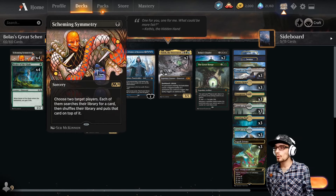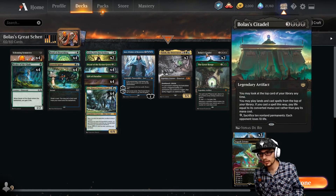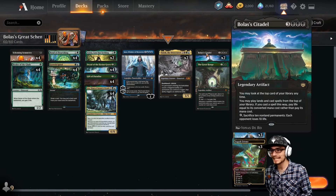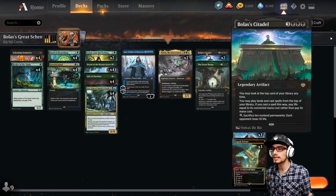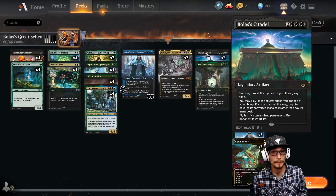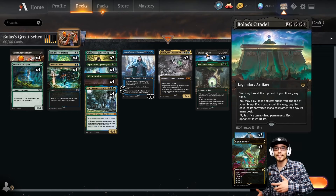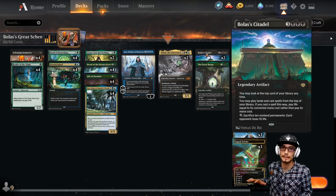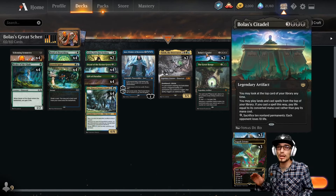However, when we combo Scheming Symmetry with Bolas's Citadel, we're able to play cards from the top of our library. You may look at the top card of your library any time, play land cards and cast spells from the top of your library — and if you cast a spell this way, pay life equal to its converted mana cost rather than pay its mana cost. With Bolas's Citadel, we can cast that searched card immediately.